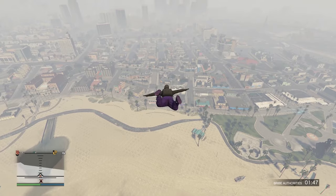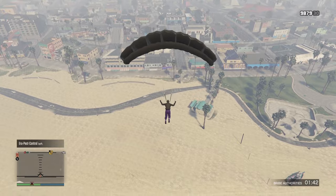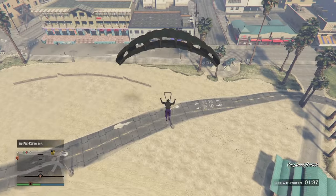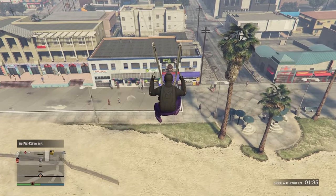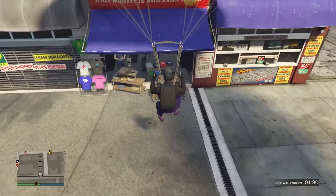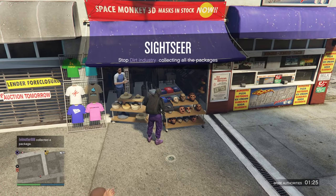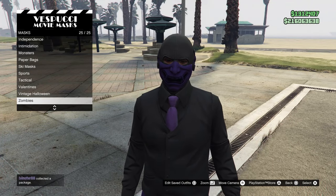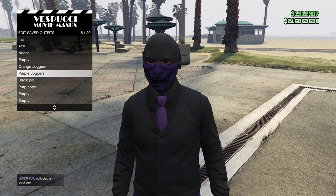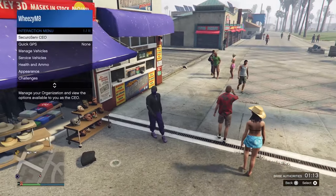Rub off your wanted level just in case you're in a helicopter, because it can trigger the cops and mess up the glitch. Parachute your way down to the mask store and land right on that bench out the front. As you're landing, be spamming right on the d-pad as quick as you can. If you find parachuting tricky, hold both bumpers — L1 and R1, or LB and RB on Xbox — and it slows you down nicely. Then run straight into it and spam right as quick as you can.